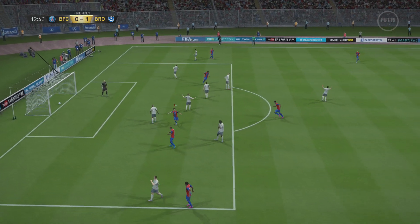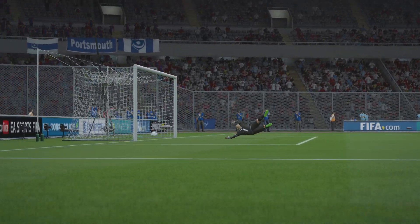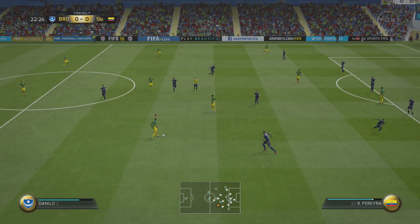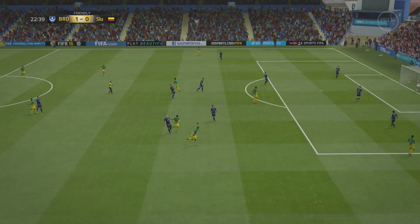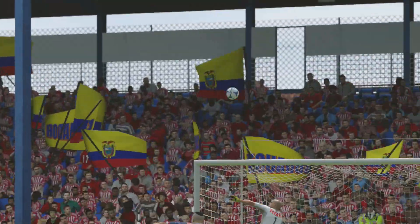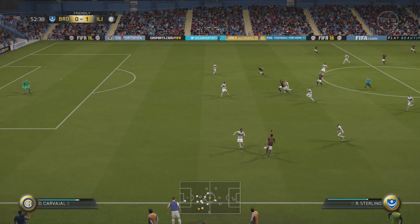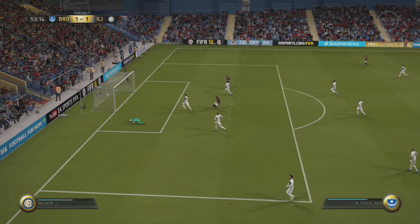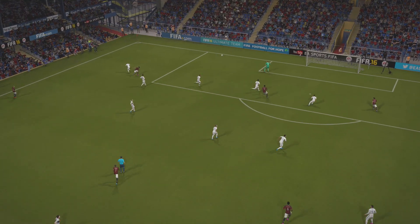Benteke up top is a really brilliant finisher. He actually got quite a few assists passing off to Coutinho — Coutinho ended up with more goals than Benteke, which just shows how good he is. This goal by Danilo is fantastic. Sterling also feels great on the ball — look at that goal, he's so fast and actually quite strong for a small, lean player.